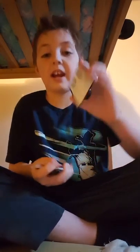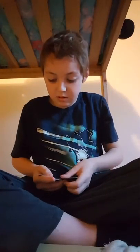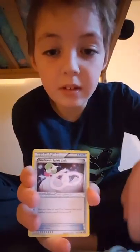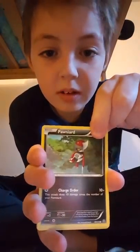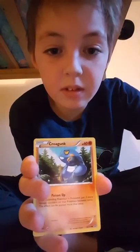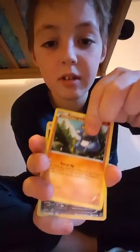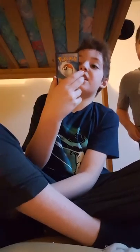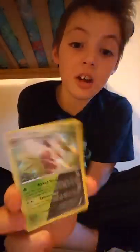Code! Tell me if you get anything good out of these codes. Do three to the back still. Tangrowth, a Gardevoir Spirit Link, Lampent, a Ponyta, Joltik, a Klink, Tindula, Sneasel — whoa, it's a Holo! It's a Holo — a Breed card, a Shifry. That's a Holo. That's good.